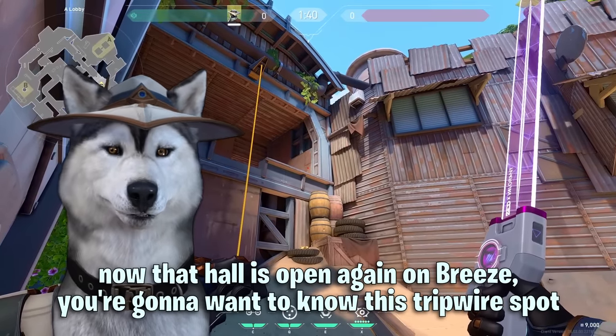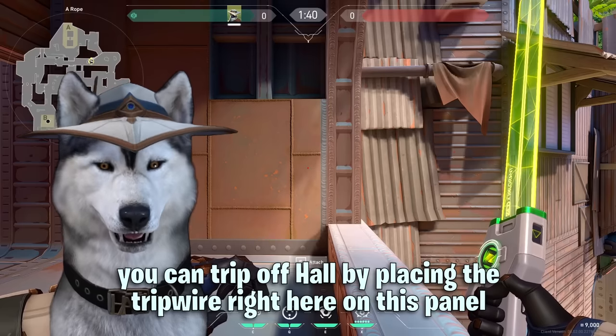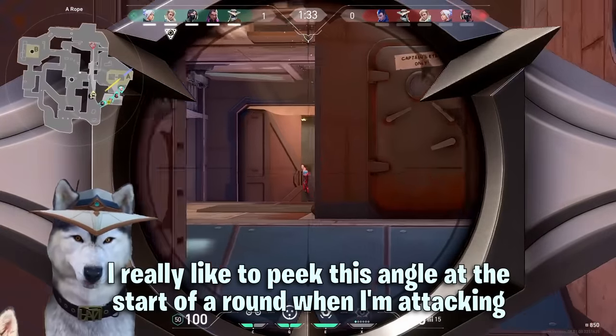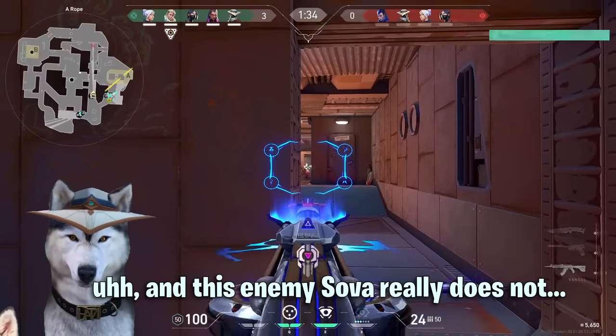Now that hall is open again on Breeze you're going to want to know this tripwire spot. You can trip off hall by placing the tripwire right here on this panel. I really like to peek this angle at the start of a round when I'm attacking, and this enemy Sova really does not.